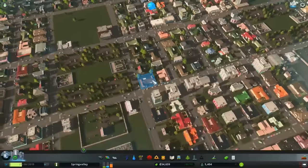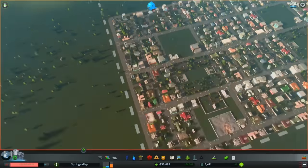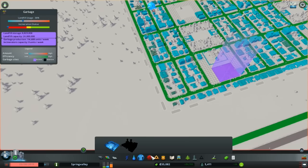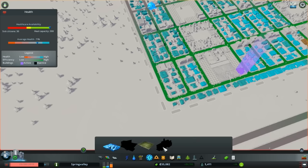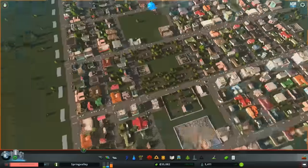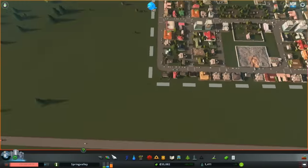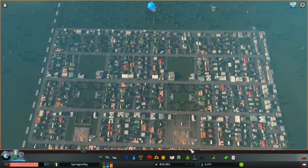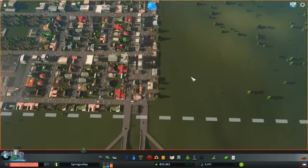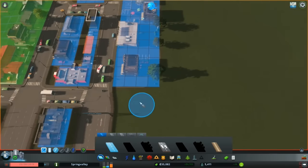I'm gonna pause the game for just a minute. The incinerator plant is at 8,000 and the crematorium is at 18,000. I don't mind those, but what really bugs me is the nastiness around here. So today I'm gonna focus on making a bunch of residential area so we can grow our area out.